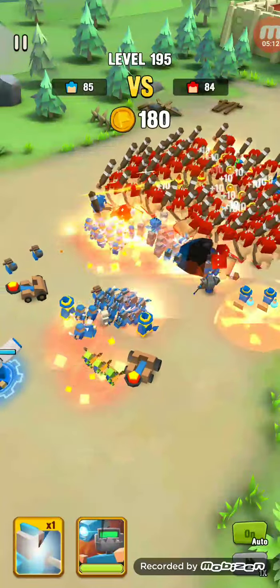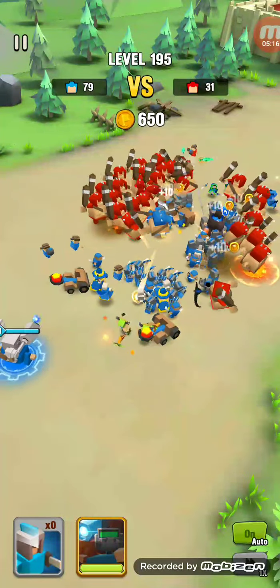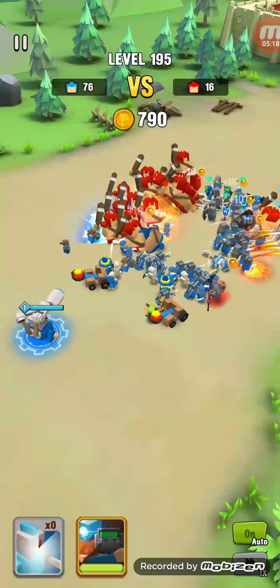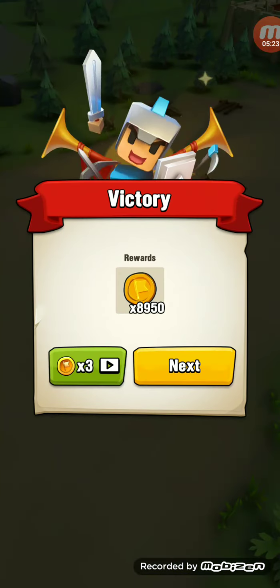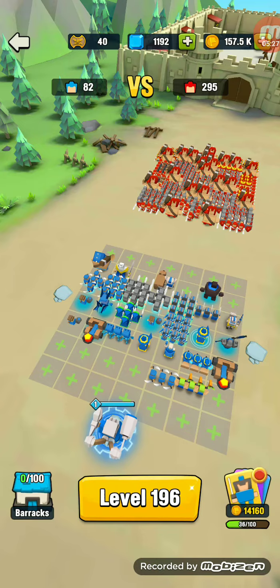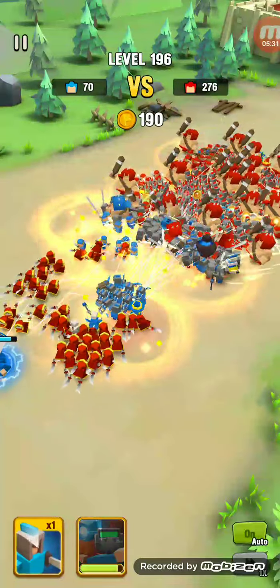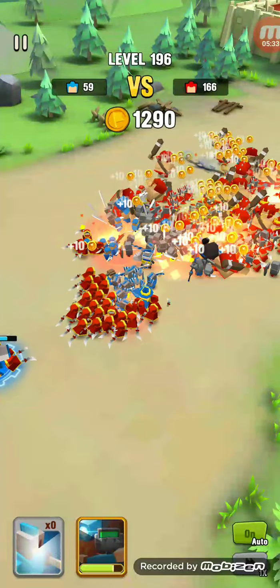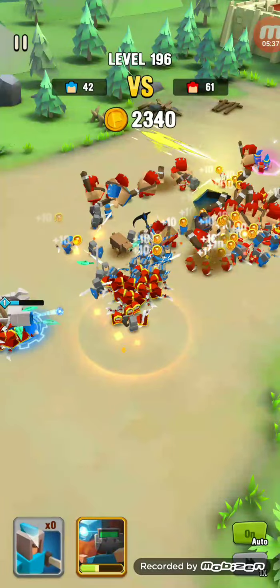195 enemies — a bunch of trolls and ogres — should be pretty easy to beat with all that supporting fire from the catapults. I'm just grinding up to 240,000 gold for that dirty card pack I want.